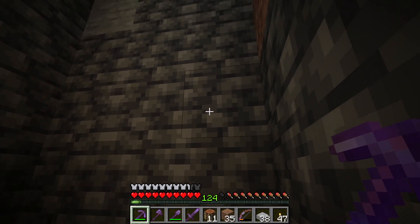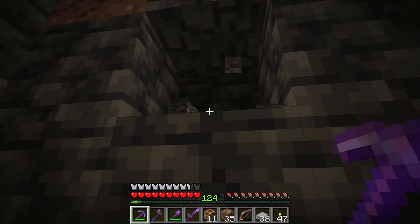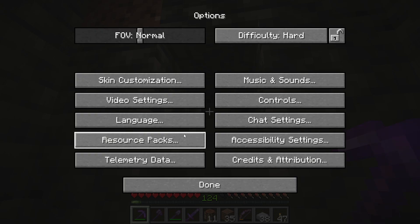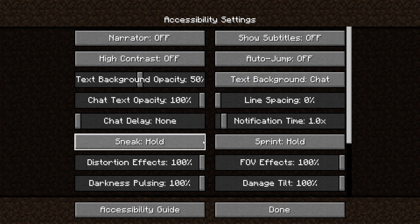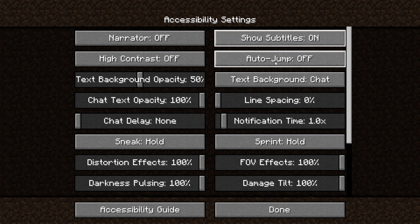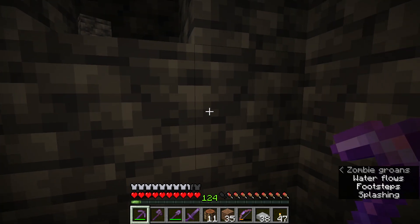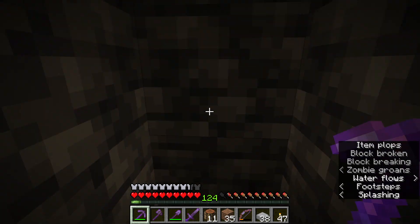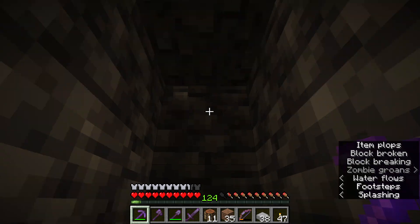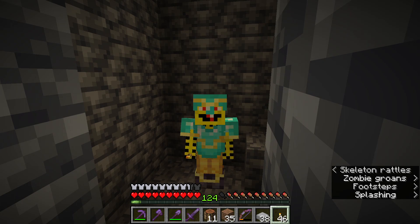Hold on. Escape, Options, Accessibility... Subtitles. There we go. And there's water flowing too — splashing, zombie groans. So maybe it is this way. I think I need to focus on what I was doing now. Okay everyone, I found it. See, this is cobblestone — there's no cobblestone down here naturally. There it is: zombie spawner.